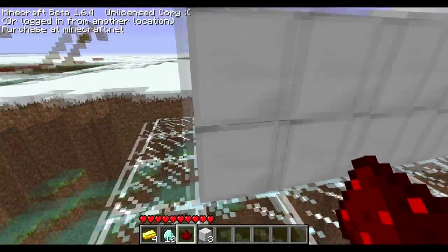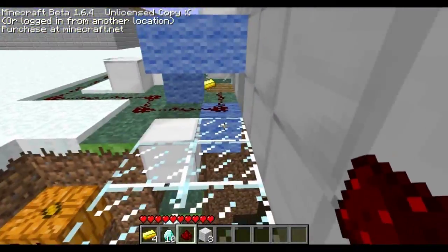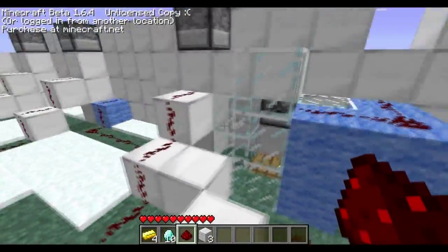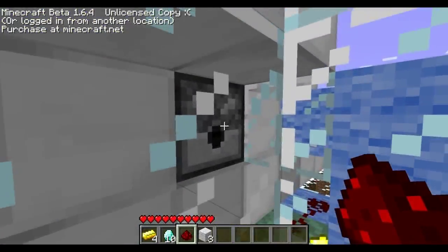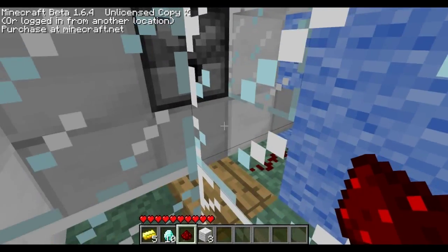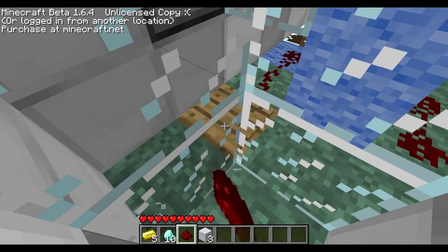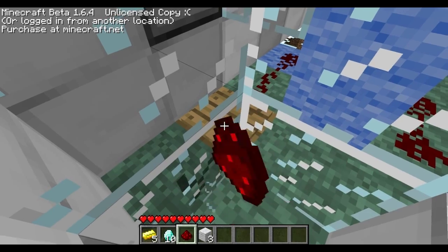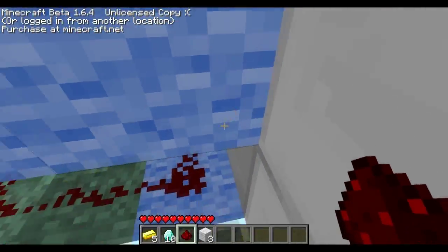Let me show you how this works. What happens is that you put something in this dispenser, which will drop something on this pressure plate, and that pressure plate activates the redstone here.